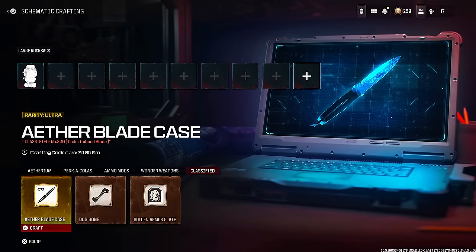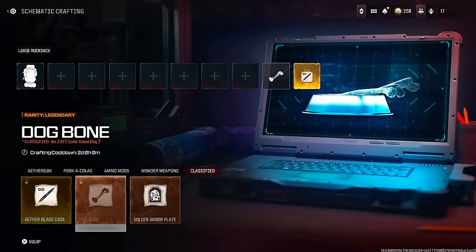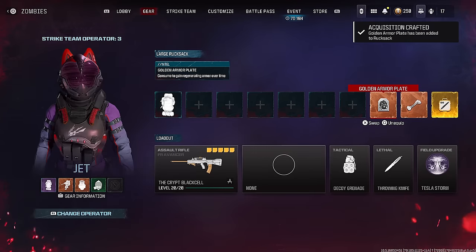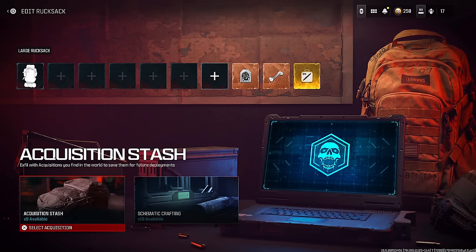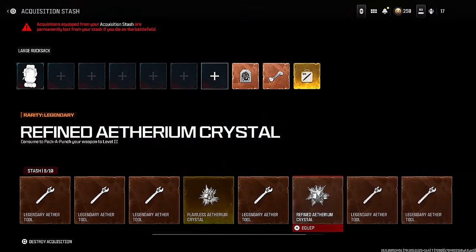I got a comment on one of my previous videos asking how I obtain so many legendary ether tools. According to YouTube Studio, it's also one of the most searched topics in Modern Warfare 3 Zombies, so I figured I'd go through all the ways I know of and also tell you guys how to obtain the schematics.